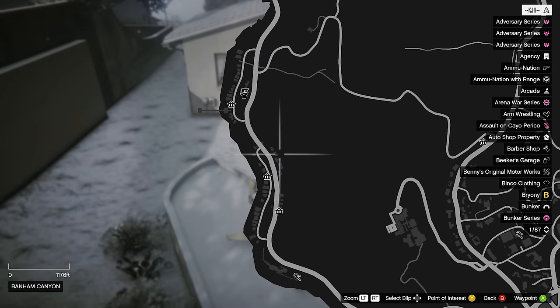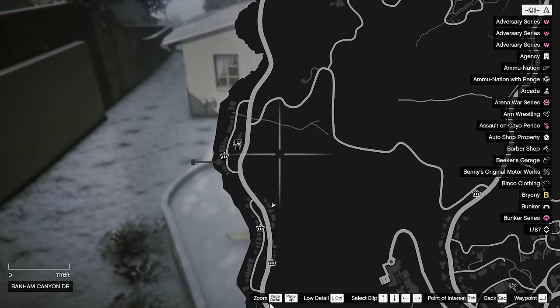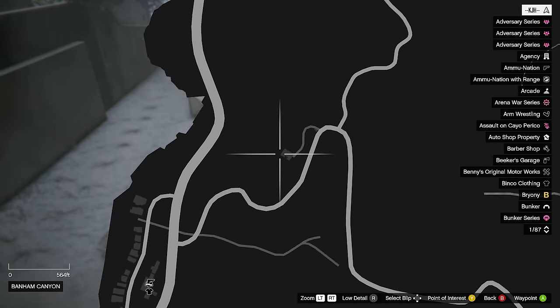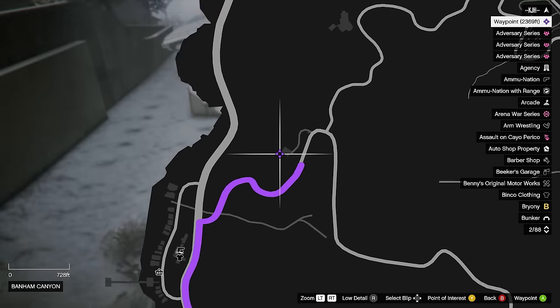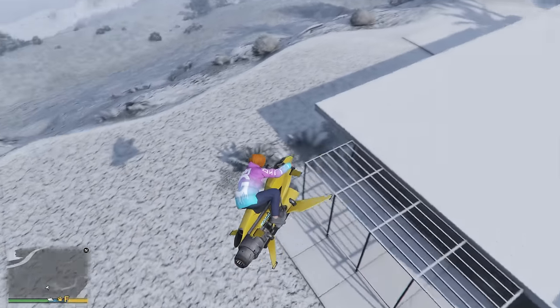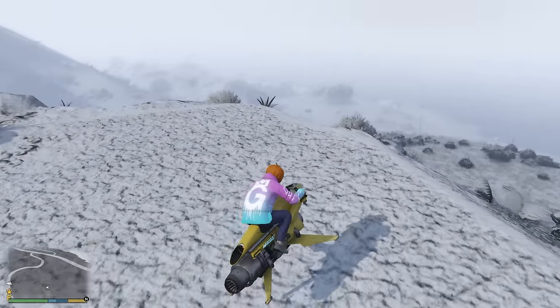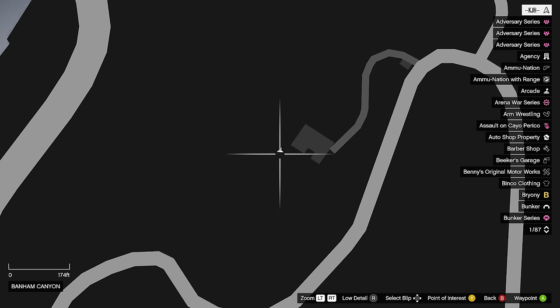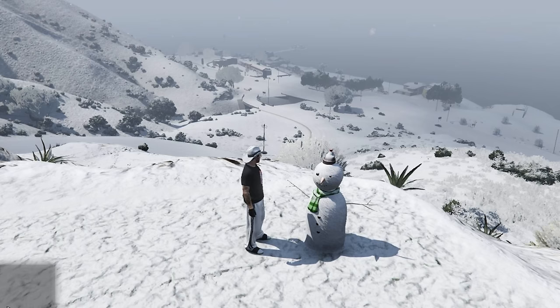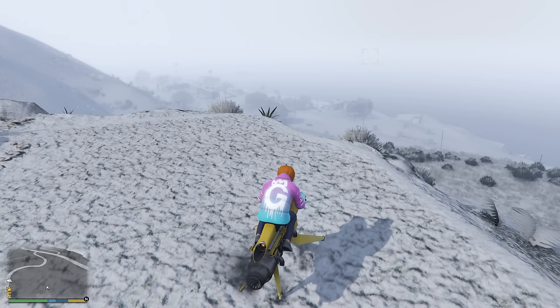For this one, we're just going to be following our little circle and going up north to this building right here, specifically just to the left in the front of it. Once you get to this building, it is going to be right here, right in front. Here's the building — this is where I am and the direction I'm facing. I'll show the picture on screen.